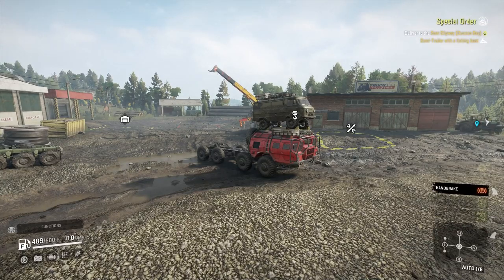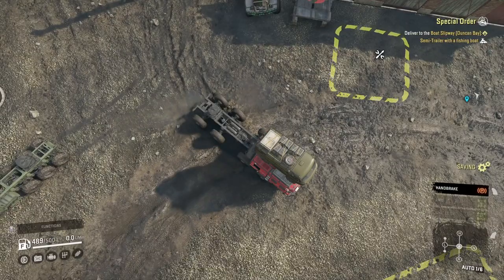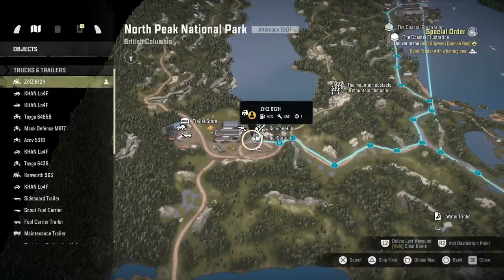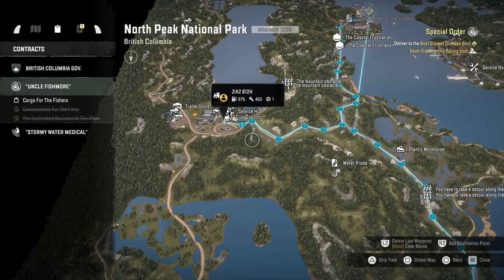How's it going guys? It's Mr. Lone Wolf and today I'm going to do the mission or contract called Special Order, where I've got to go and deliver this boat. It's on — what's this map called — North Peak? North Peak National Park, and it's at the top of that map.